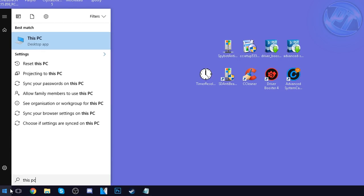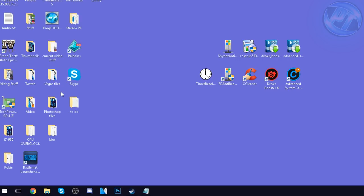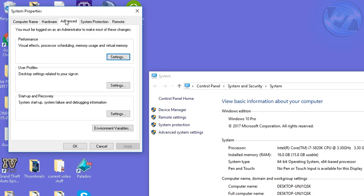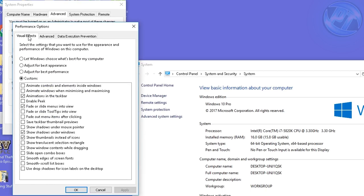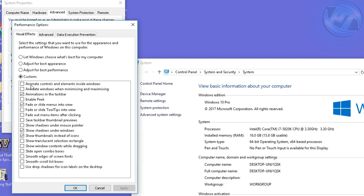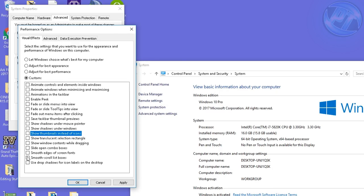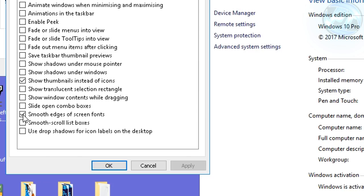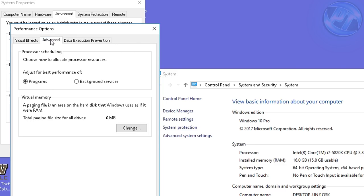Go to the bottom left, type 'This PC', right-click and go to Properties. On the left go to Advanced System Settings, then the Advanced tab, and click Settings under Performance. Inside Visual Effects, set to Custom and uncheck every option except 'Smooth edges of screen fonts' and 'Show thumbnails instead of icons'. Press Apply. If you want the rough-looking Windows font and a very minor performance gain, feel free to also uncheck 'Smooth edges of screen fonts'.